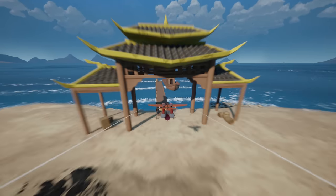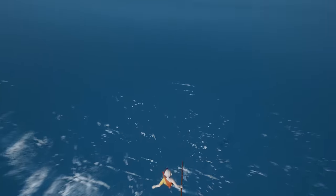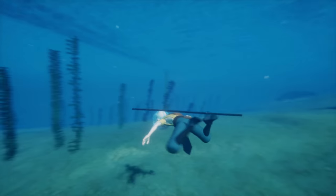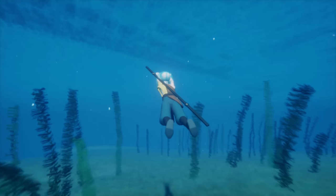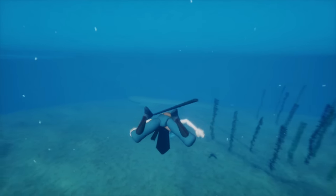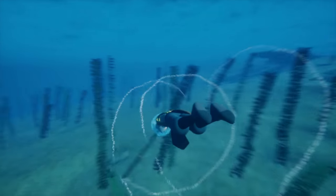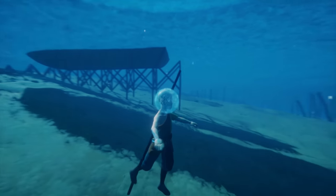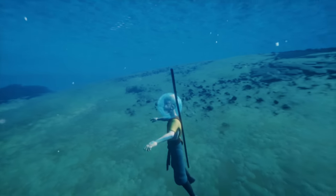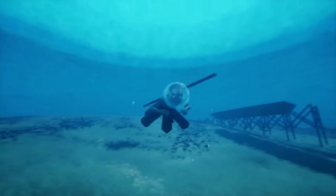Previously we had bugs like when you interacted with an NPC while crouching under something, you would stand up into that object — that kind of stuff doesn't happen anymore. We updated the ledge grab a little bit, though we'll probably take a proper look at that again soon. We also changed how the Aang copter and double jump interact, though that is experimental — ideally I want the Aang copter to always be on hold and double jump to just be double jump. Currently the Aang copter only activates when falling and double jump only when ascending, but we'll definitely look at that again.